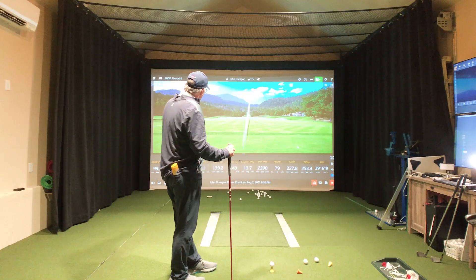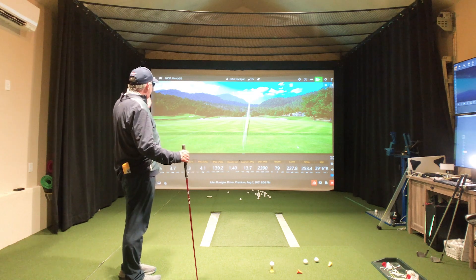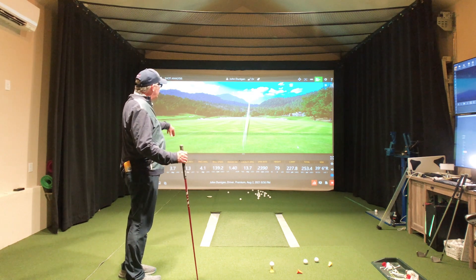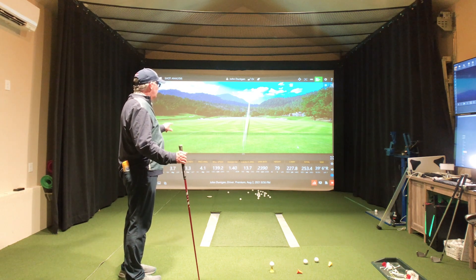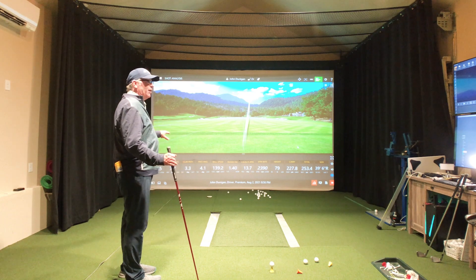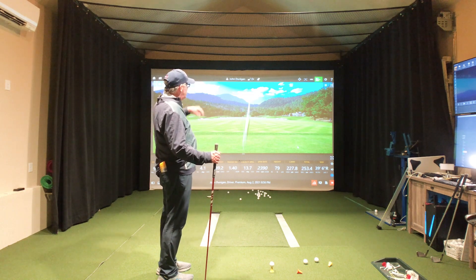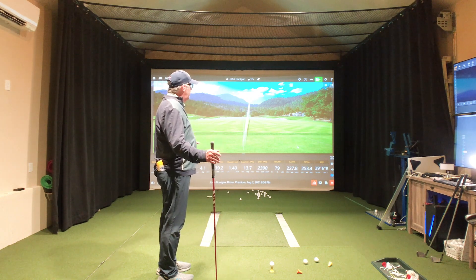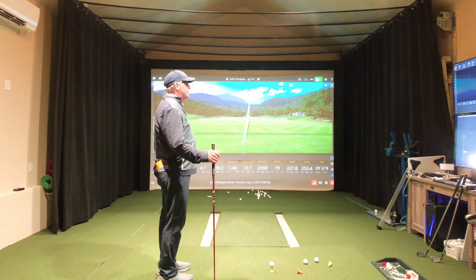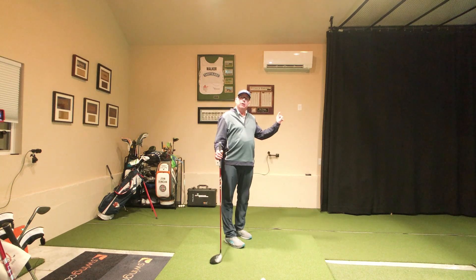Down here we have a whole bunch of numbers: club speed, attack angle, club path, face angle, ball speed. Ball speed and smash factor are very similar — notice the 1.4 and 1.39; at 100 miles an hour they're close to the same number. Launch angle is how high it took off, spin rate is how much backspin, height, how far it carried, and the estimated roll on a medium-texture fairway.